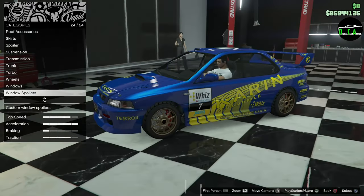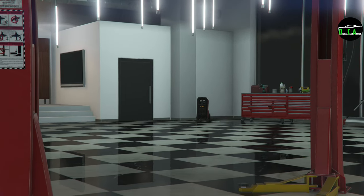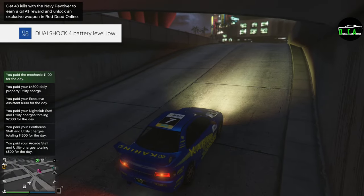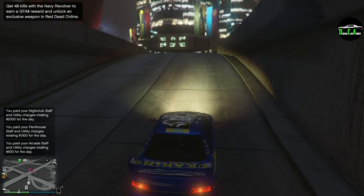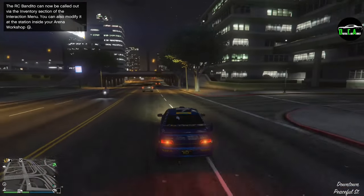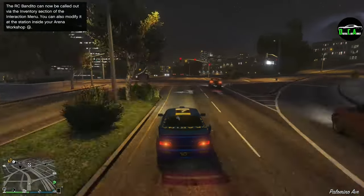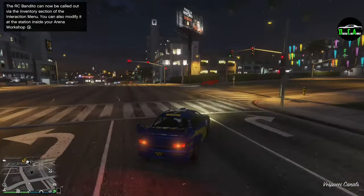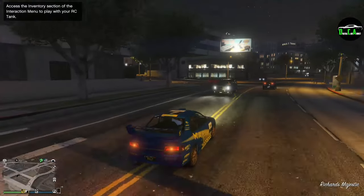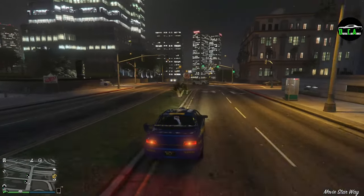Let's go ahead and drive this — I'm really excited to see how it compares to the Sultan RS and the standard Sultan. Let's rev it up. That all-wheel drive — yes! Feels very solid and very stable. This thing is fast, it's not slow, that's for sure. Handles very well. I wish they would have given us a two-door version as well — I'm not complaining, but it would have been nice to have both.